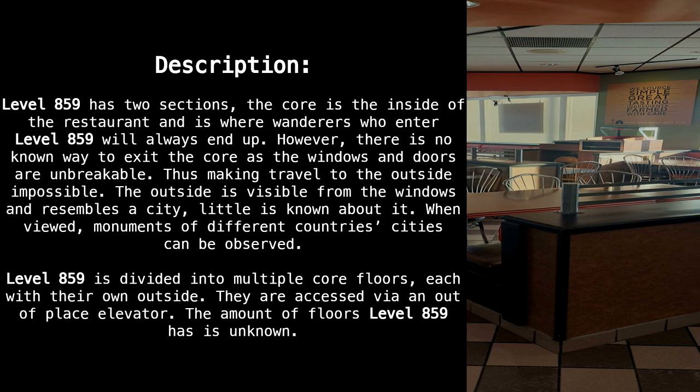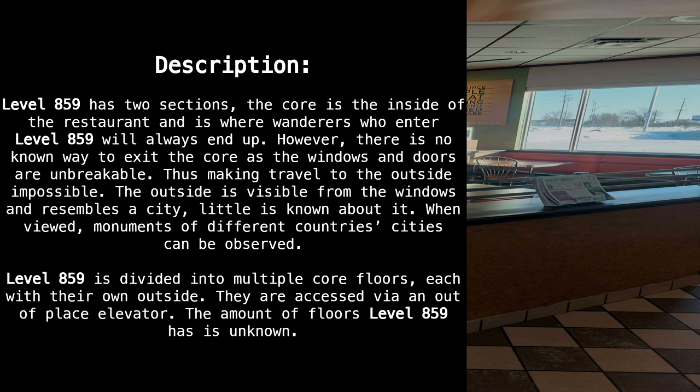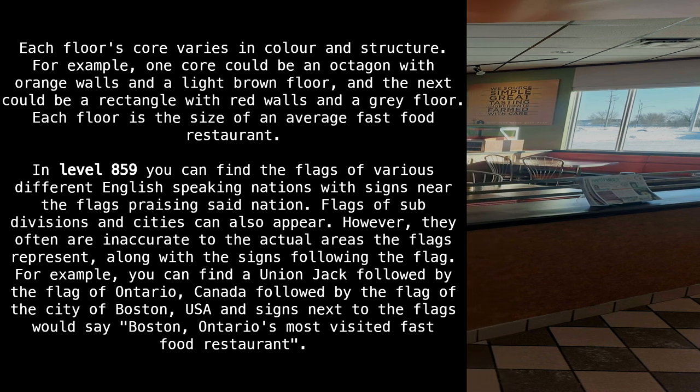Level 859 is divided into multiple core floors, each with their own outside. They are accessed via an out-of-place elevator. The number of floors is unknown. Each floor's core varies in color and structure — for example, one core could be an octagon with orange walls and a light brown floor, the next a rectangle with red walls and a gray floor.